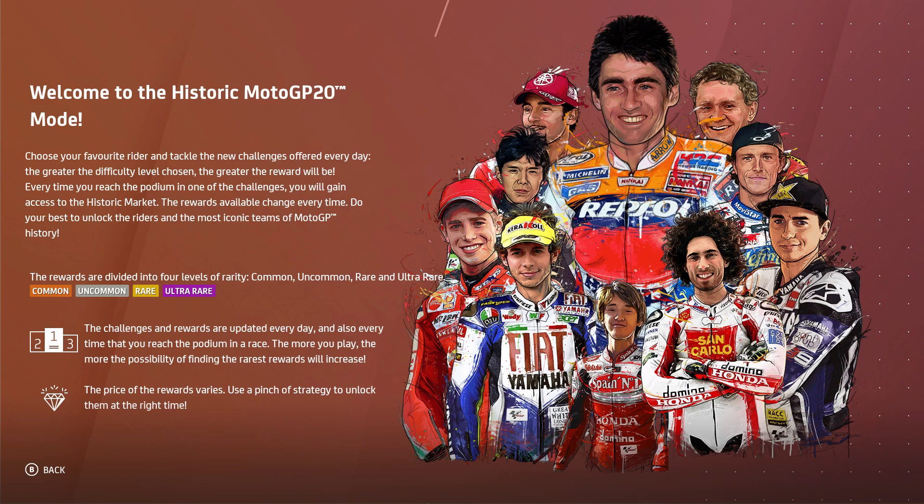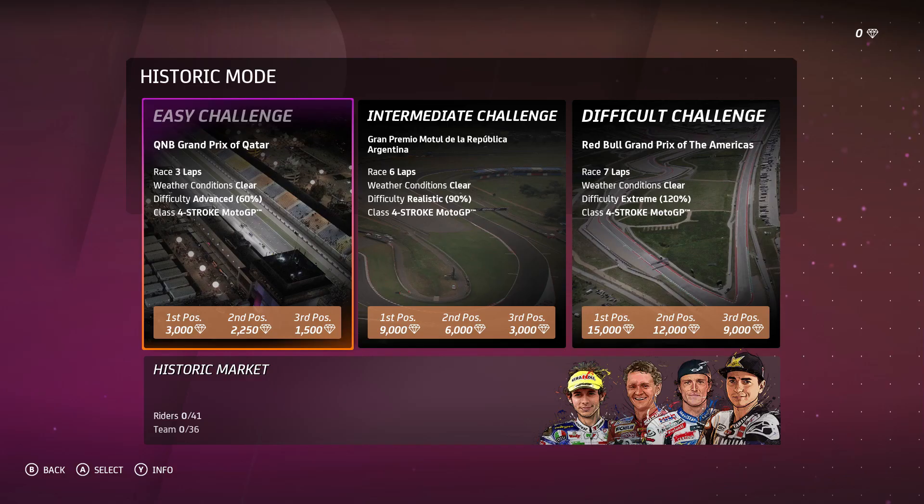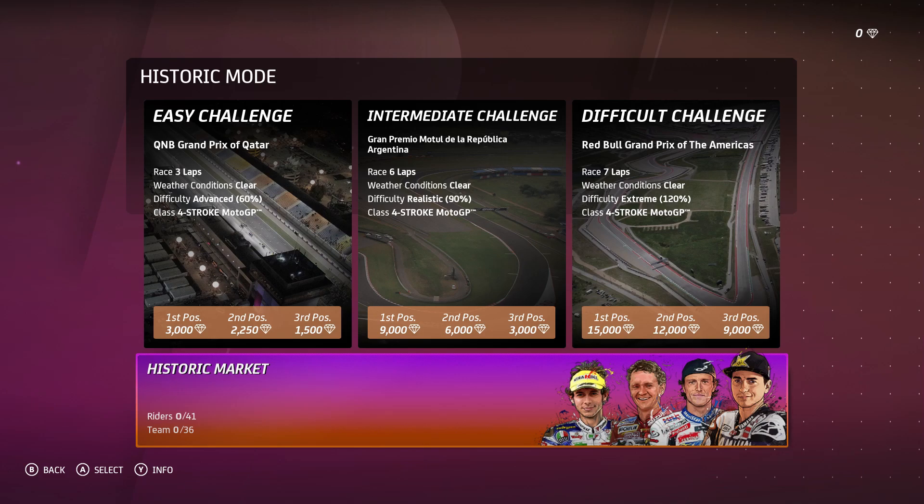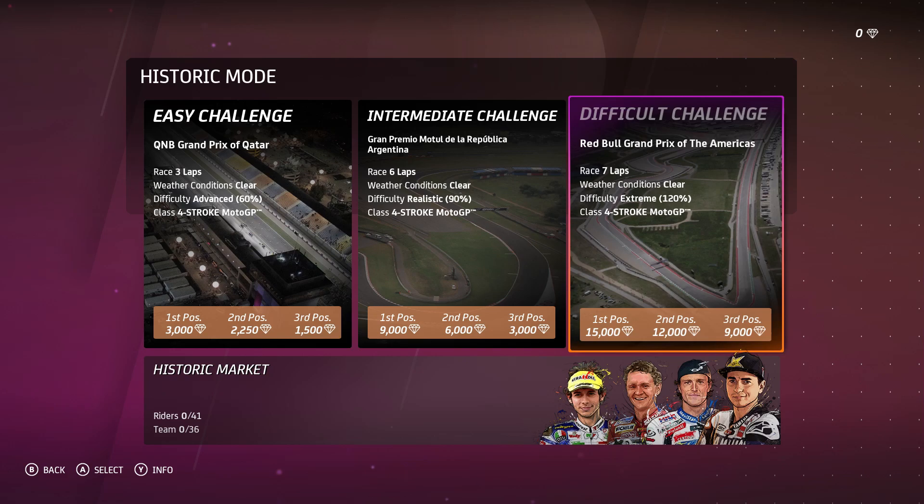The rewards are divided into four levels of rarity: common, uncommon, rare, and ultra rare. The challenges and rewards are updated every day and also every time you reach the podium in a race. The more you play, the more the possibility of finding the rarest rewards will increase. The price of the rewards varies - use a pinch of strategy to unlock them at the right time. We just get set a random race to do every day and it changes every time we do one. Basically we do that until we unlock everything. There are 77 different things we can unlock here - 41 plus 36 is 77.